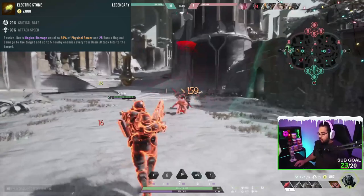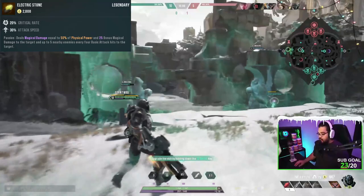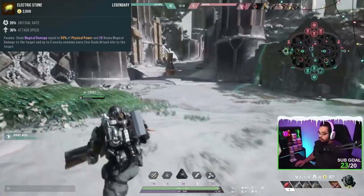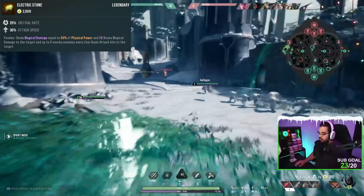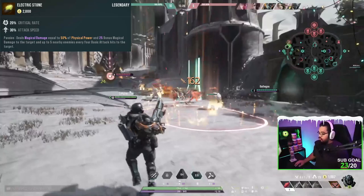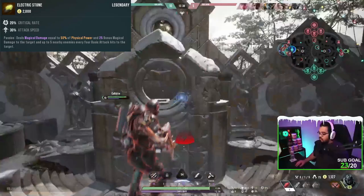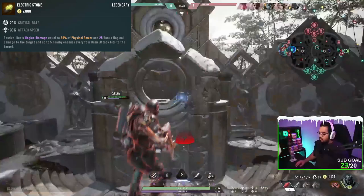If you don't need anti-healing, the other item I go into is called the Electric Stone. This item is really cheap. The reason I get it is you need crit - there's an item we're going to get later where you have to have above 50% crit chance, and this helps you get there. It gives you 20% crit chance, 30% attack speed. The passive deals magical damage equal to 50% of your physical power plus 25 bonus damage to the target and up to five nearby enemies with every four basic attacks - basically the more you attack, it spreads out dealing magical damage. It's a really good, cheap item that gives you attack speed and crit.